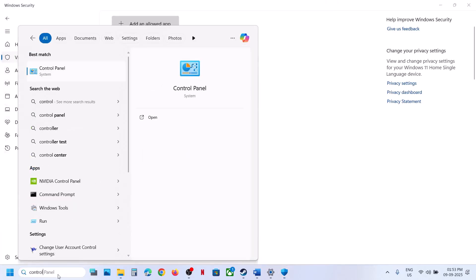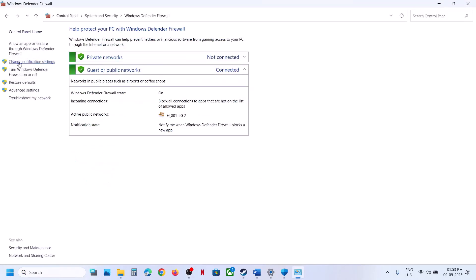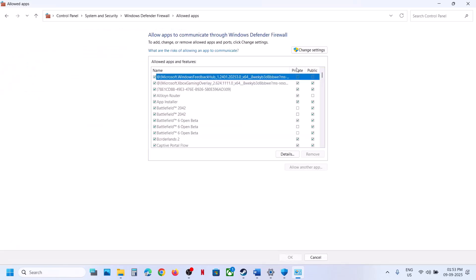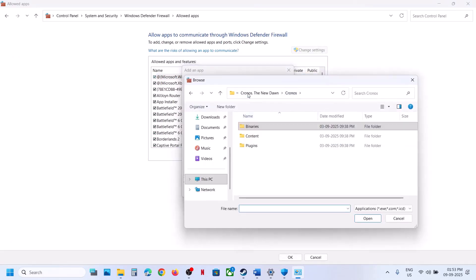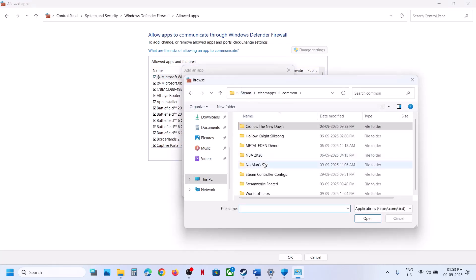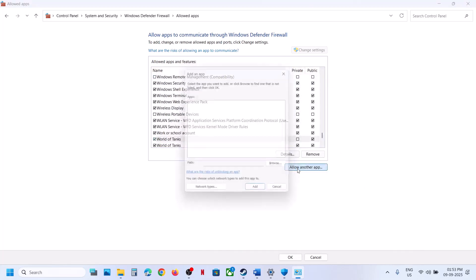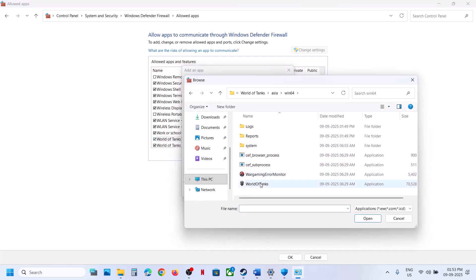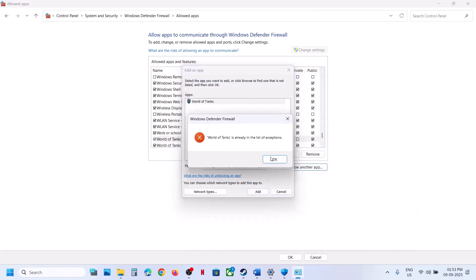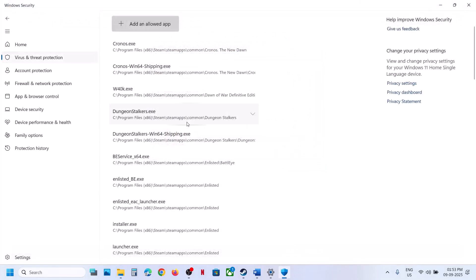Again click on Add an Allowed App, browse apps, open Win64, select the game EXE file, and click Open. Then do the same in Control Panel: open Control Panel, go to System and Security, Windows Defender Firewall, click Allow an App or Feature Through Windows Defender Firewall, change settings, click Allow Another App, browse to the game installation folder, open the game folder, select the game EXE file, click Open, click Add. Repeat this for the Win64 EXE file as well. Then launch the game and check.